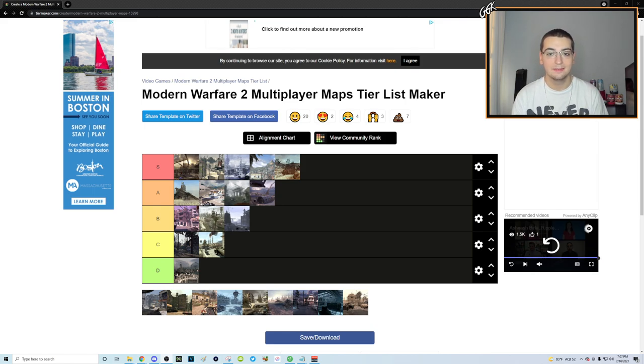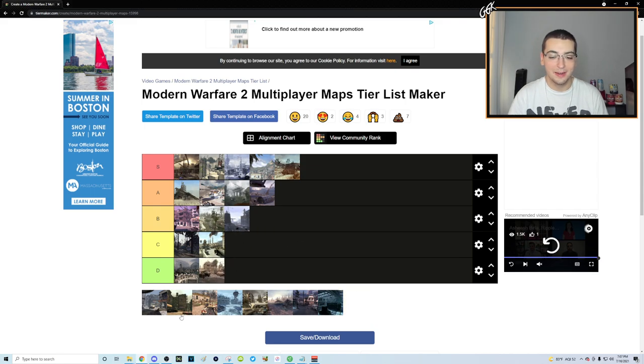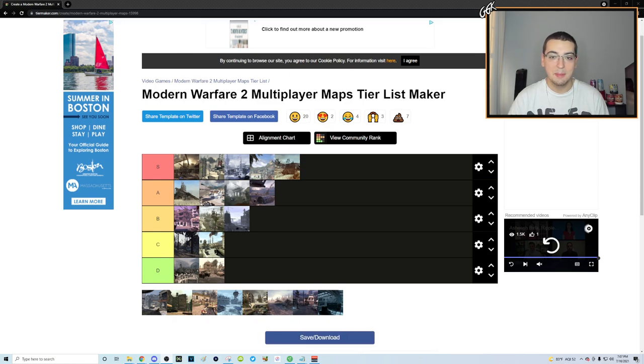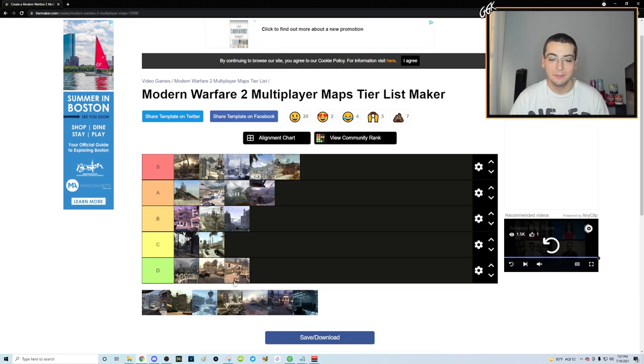Strike is going to D as well. It's just not a good trick shotting map — it has that one little bounce in the middle and one balcony you can shoot down the street from, and besides that basically nothing. I know people who do elevators will say it's one of the best, but it is not.